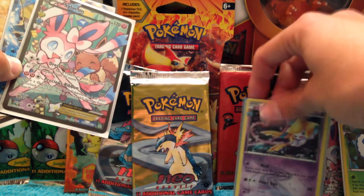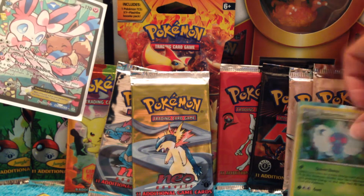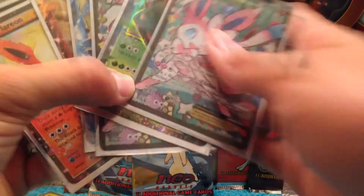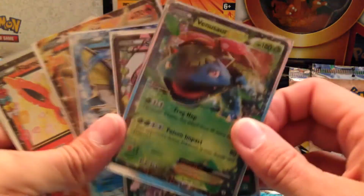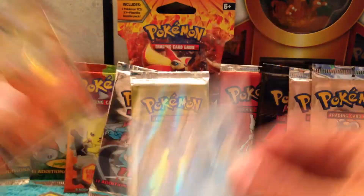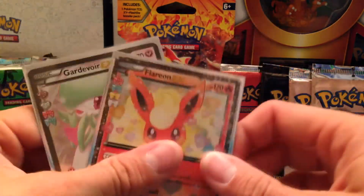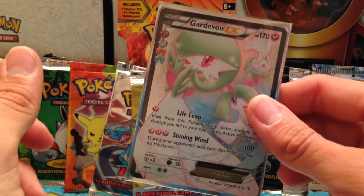I'm gonna swap that extra Sylveon for a Charizard. Okay, so our EX cards: Sylveon EX, Venusaur EX, another Sylveon EX, Vaporeon EX, Ninetales EX, Flareon EX, and a Gardevoir EX.